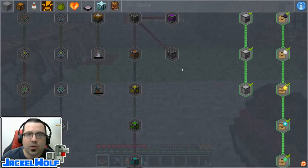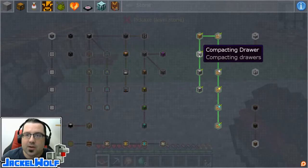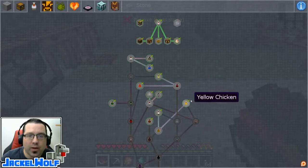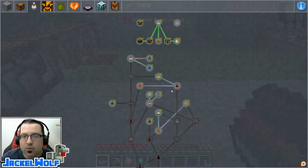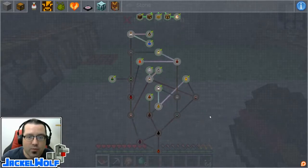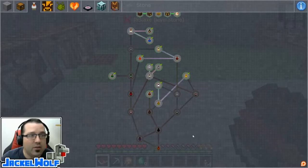Last episode, we worked on some of the storage quests, namely the compacting drawers, the drawer controller, and the controller slave. Previous to that, we were working on the chickens, and right now I am in the process of leveling up all of these crafted chickens up to 10-10-10, and then we will proceed on to crafting some of the higher level chickens.